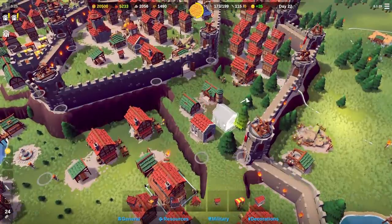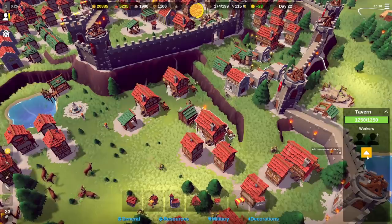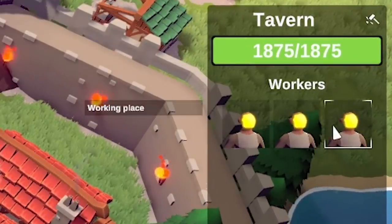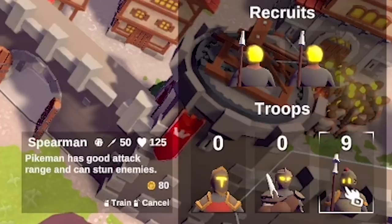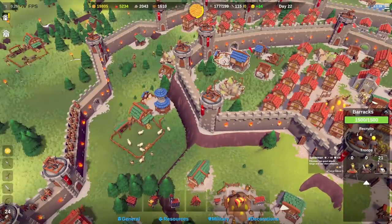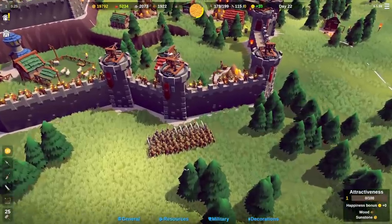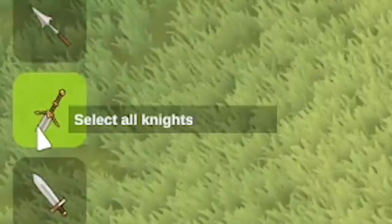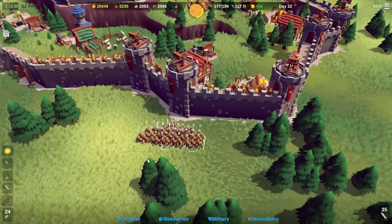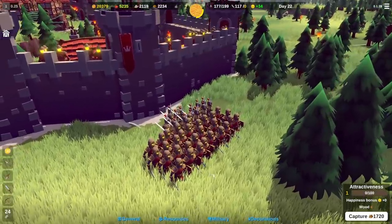Happiness has gone down a bit - that can only mean one thing, we need more pubs. Shoving a tavern down there. More treasuries, just keep piling up the sunstone. I can upgrade the treasuries too, didn't realize that. New tavern upgraded, three workers - no queuing up for beer. I've got 20 workers doing nothing, so I think the answer is a bigger army - 24 new spearmen.